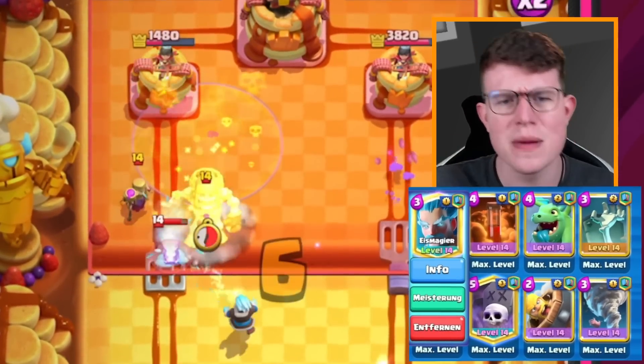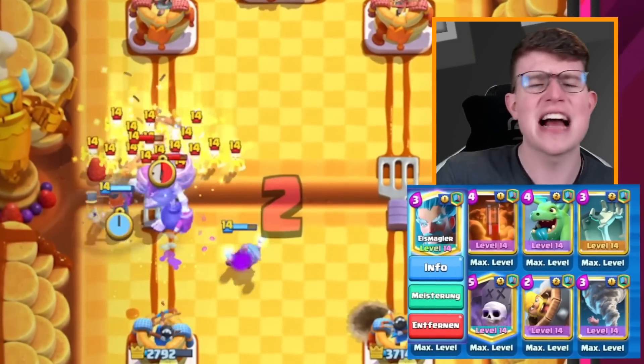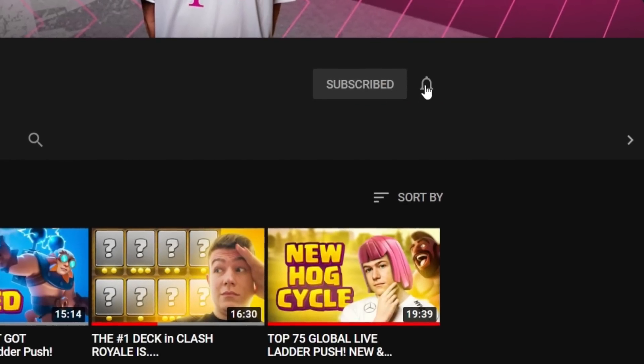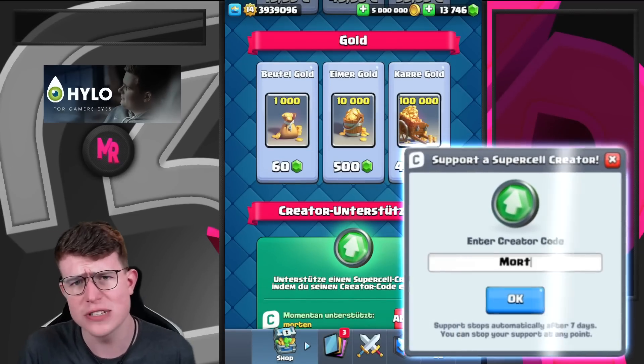Then we've got the Baby Dragon, the Tornado, and the Barbarian Barrel - a really solid deck, and also one you can use if you have an under-leveled cast, because it's so good on defense. It's one of the best mid-ladder decks in Clash Royale. If you don't want to miss any videos in the future, make sure to subscribe and use creator code Morten in the shop. Let's dive right into the games.